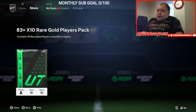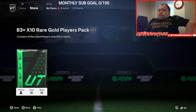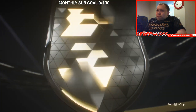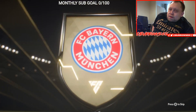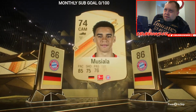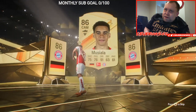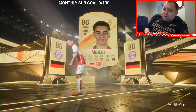But this is the big one — the 83 by 10. Can we get ourselves a road to knockout card? Let's see. It's German, CAM, Bayern. Who is that? We've got Musawala! That's a dub. We've taken Musawala all day long. I'm not running the Bundesliga team, but he's nice.